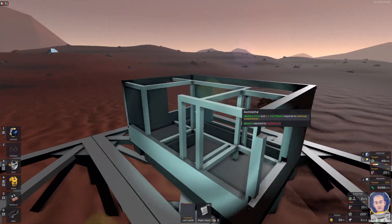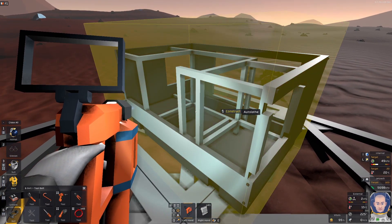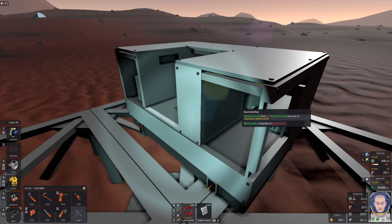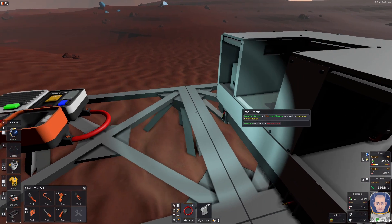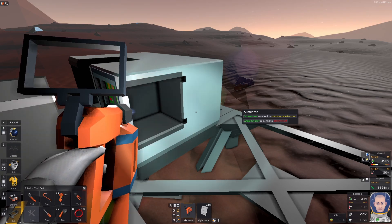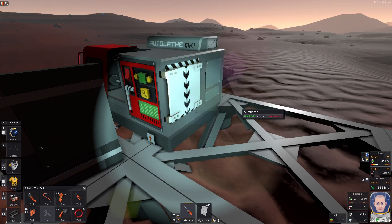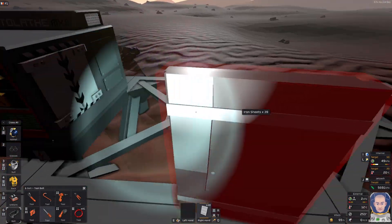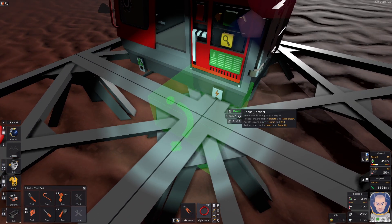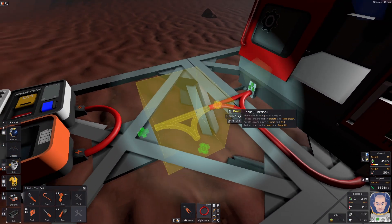Let's build the autolathe on the outlet. We need iron sheets and we need to weld it just like that. We need cable coils and plastic sheets. Now we need to use the screwdriver to finish the autolathe. We have the autolathe and we need to connect it with cables to power it.